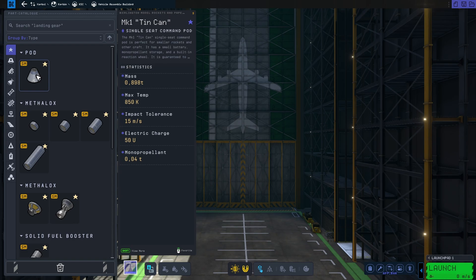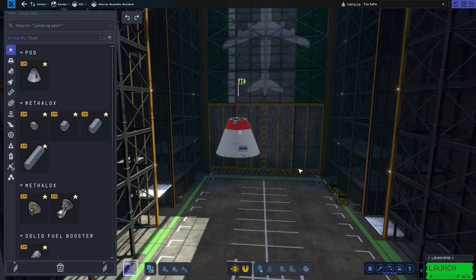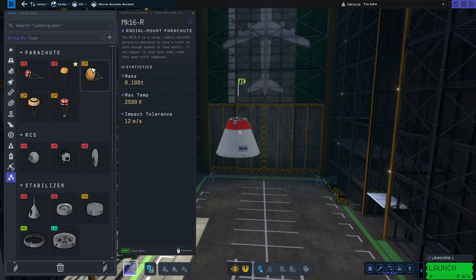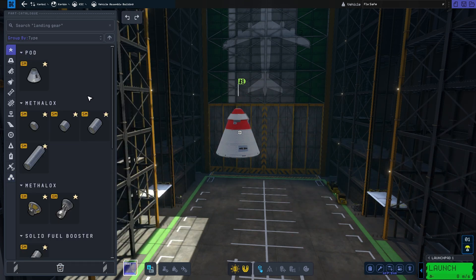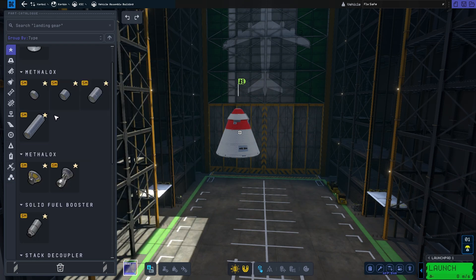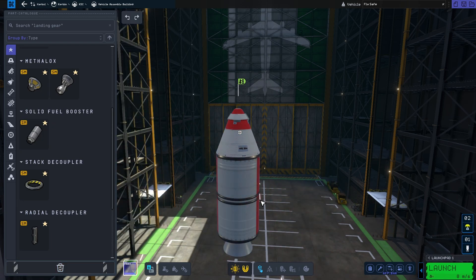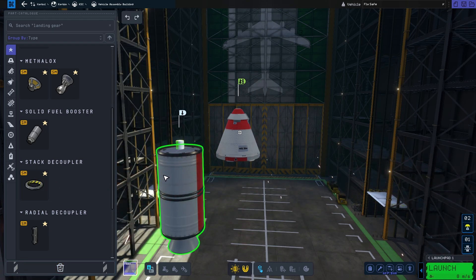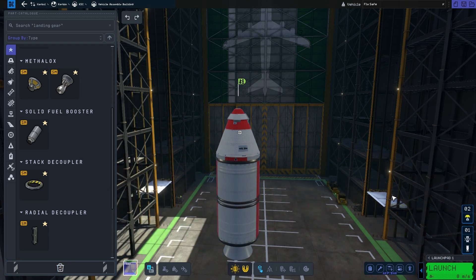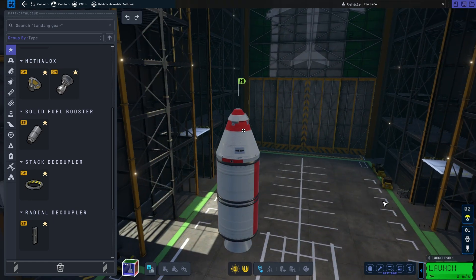First you want to select the pod, which will be our main command module, and then we're going to be placing some parachutes. Then you want to place some solid rocket boosters — this is a very simple rocket. Normally you wouldn't do that, but I would also advise that you put a stack decoupler and then the rocket. And actually, that's all there is to it.